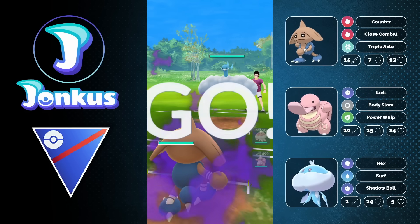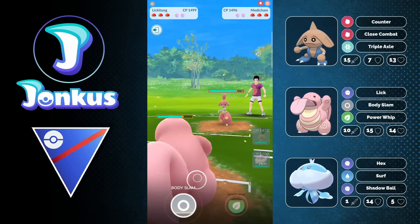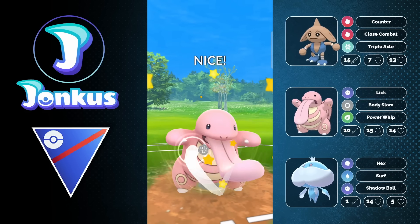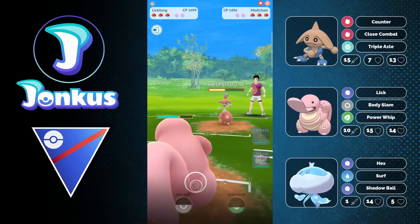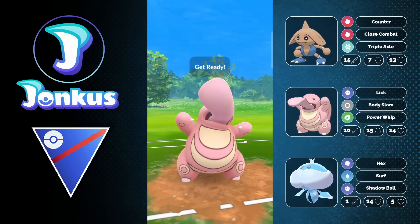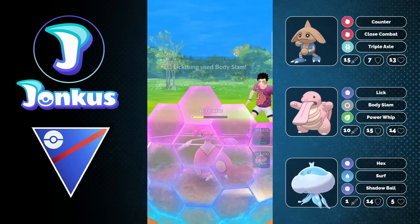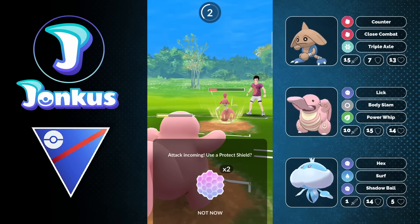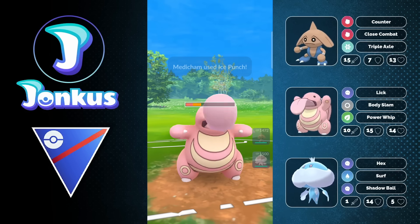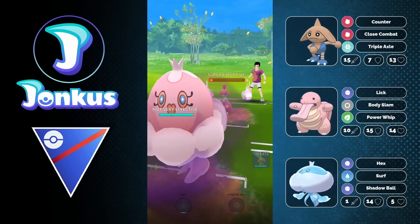Noctowl is going to be a little tricky. Altaria is also going to be a little tricky. Basically what you see here is I'm getting hard countered the entire time, but I usually still come back from it — which is kind of wild. This is basically the thing with Hitmontop: as long as you have energy, this Pokémon is insanely strong. There are so many matchups where you can just spam those Triple Axels, get your attack buff, and get super effective damage against the opponent. It is super wild.